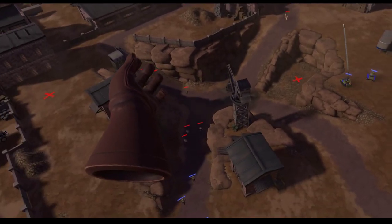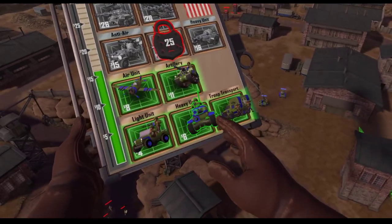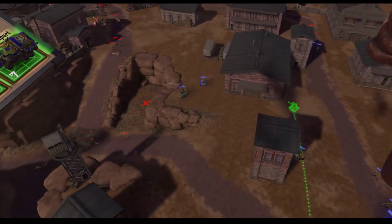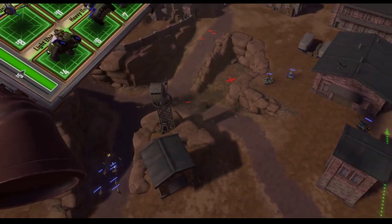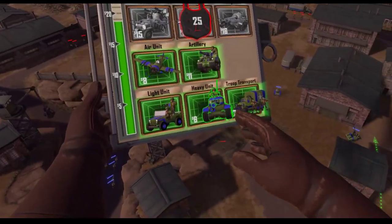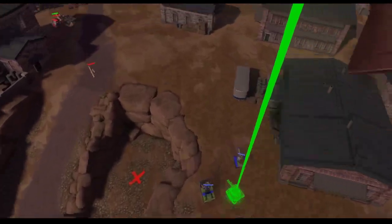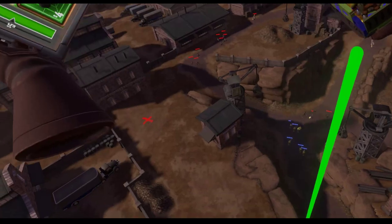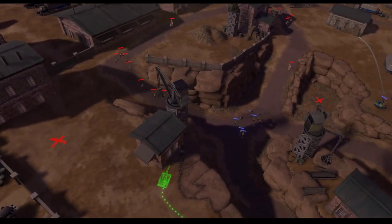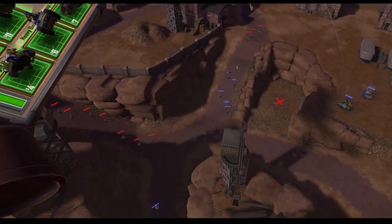We're not getting tanks for free like his free artillery, so we want to conserve them. Every artillery is going to have a little bodyguard so he can't rush us, which a lot of players will do. The tanks take shots, the artillery does the damage. Use the terrain to your advantage with the artillery — put them behind buildings, behind walls.